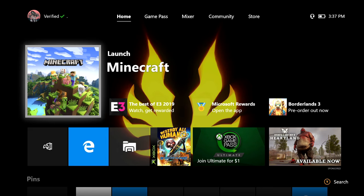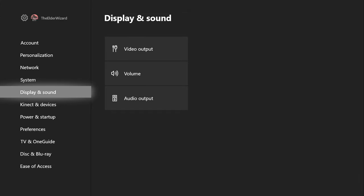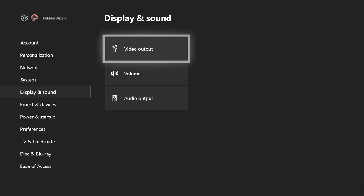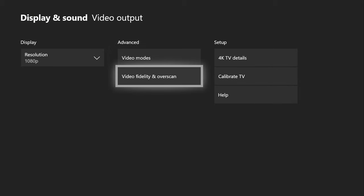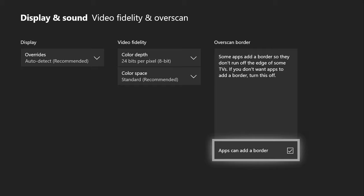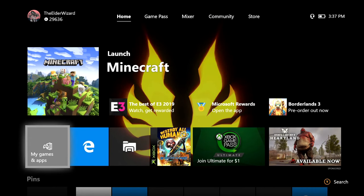Push the middle button, go all the way to the right into Settings, and once this finishes loading, on the left side go down to Display and Sound, Video Output, Video Fidelity and Overscan. On the right you need to take the check mark off — there has to be no check mark right here. This is very crucial; make sure there is no check mark or else this will not work.